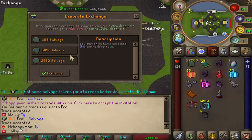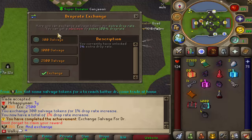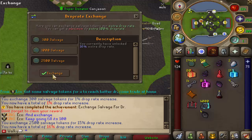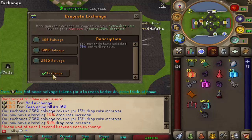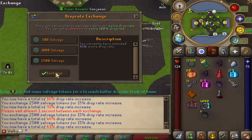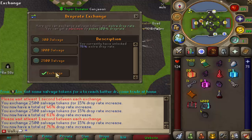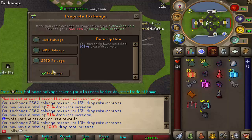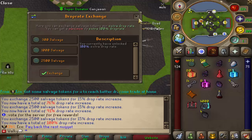Now we're getting some salvage tokens to reach better drop rates. Shoutout to Mr. Econ — you go to the salvage interface and claim drop rate bonuses. One percent permanent for 2.5K tokens. You can actually claim 10 at a time, and I've just maxed it out — 100% permanent drop rate extra from just a few salvage tokens. Easy. Make sure to check that out.